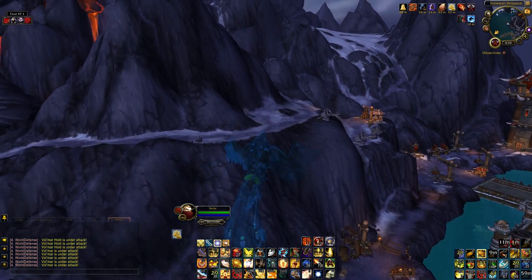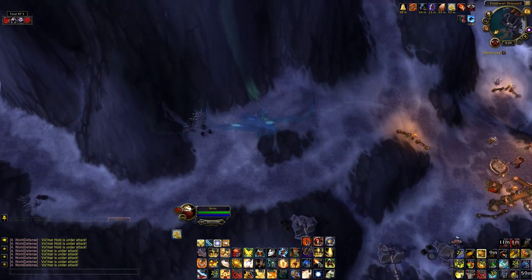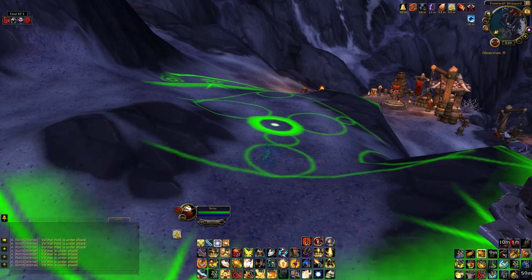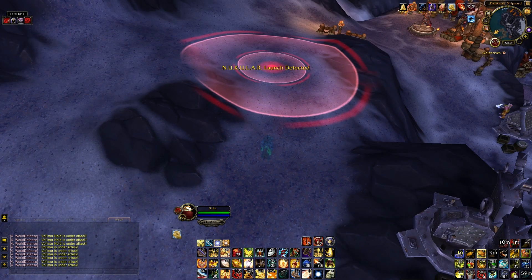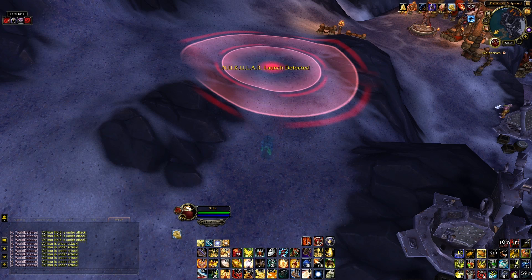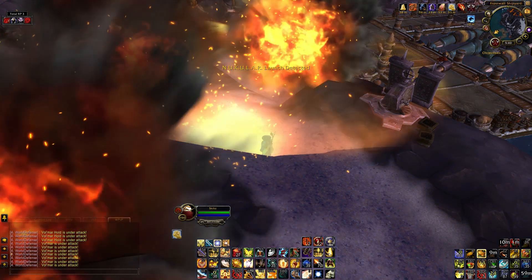N is for nuke — I hit N and drop a nuke. It has a small countdown, then everything explodes. Especially devastating when the Super Saiyan God macro is active.